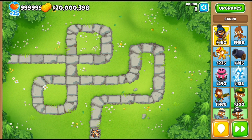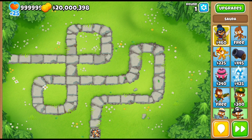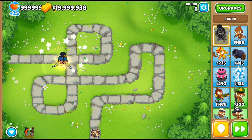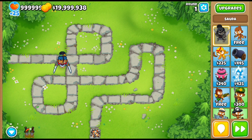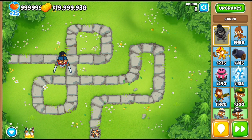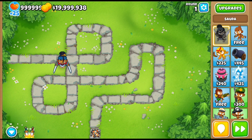The first tip is to think about the hero. There are like 2 or 3 heroes you can use in CHIMPS right away, and I think the best one is Sauda. Sauda costs about $650, so she's pretty affordable and is really good early game — probably your best hero for CHIMPS, unless it's a map like Flooded Valley. Then you might have to use Etienne or Adora probably.